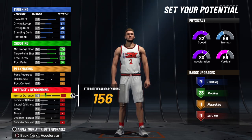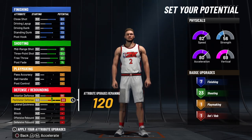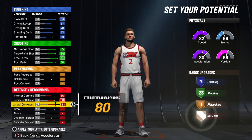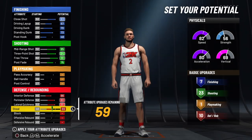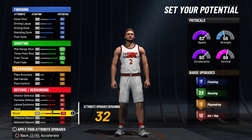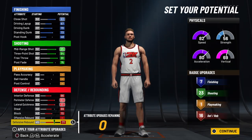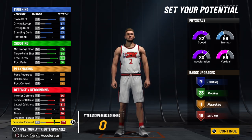You want to skip your playmaking altogether and go down to your defense. For your interior defense, put it all the way up to a 66. Perimeter defense all the way up to an 80. Lateral quickness all the way up to an 81. Your steal up to a 69. And your block all the way up to a 70. Defensive rebound all the way up to a 77 to get you 16 defensive badges. So on this build you get 7 finishing, 23 shooting, 1 playmaking, and 16 defense.